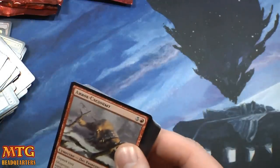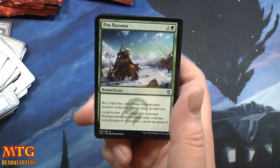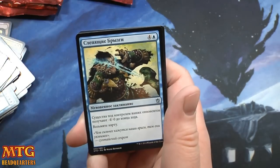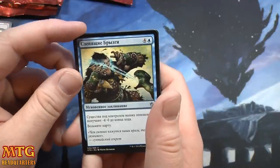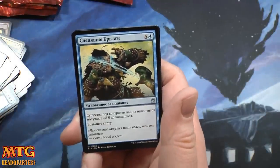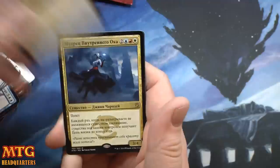Maybe someday it'll be a constructed card but it seems unlikely. Isn't this called like Rise to the Challenge or something? All attacking creatures get minus — Blinding Spray or something like that. Sultai Charm and show me a land.